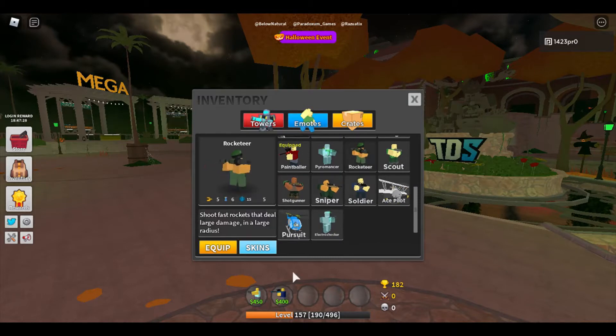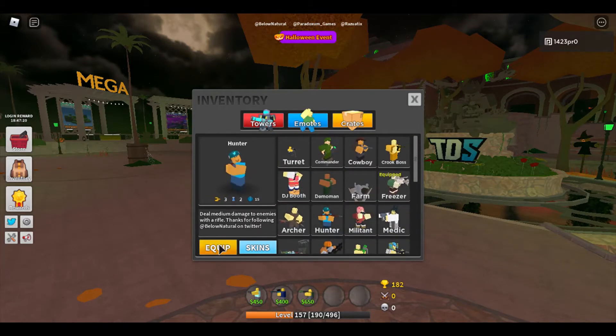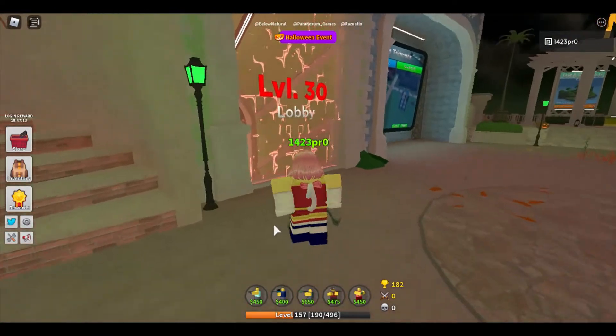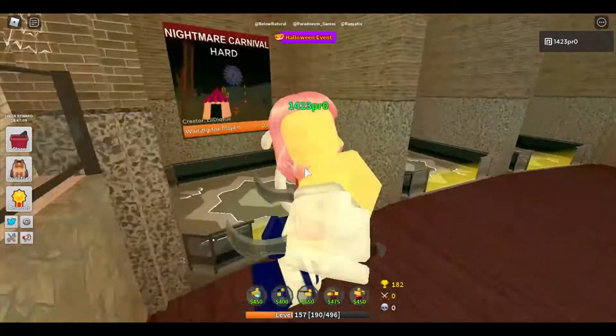Maybe a Rocketeer, because those things are pretty cool. And a Hunter — Hunter is kind of weird but I like him. He's kind of bad though. Alright, this is the most OP loadout you can ever have in TDS. So go ahead and choose it and now let's choose a map.